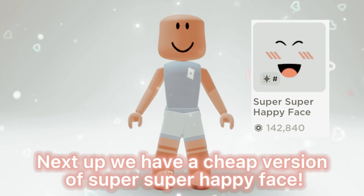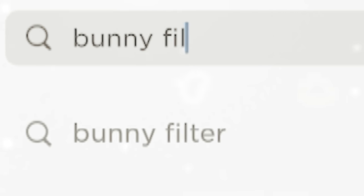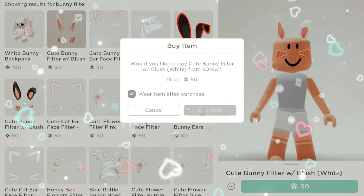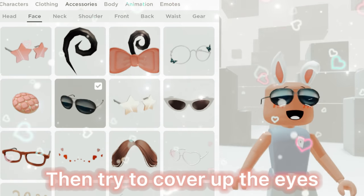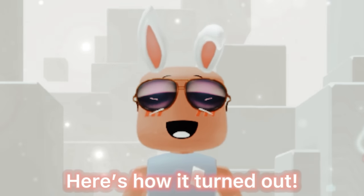Next up we have a cheap version of Super Super Happy Face. Let's try it. First, search up Bunny Filter and buy the white or black one — I'm going to go for white. Now buy this face, then try to cover up the eyes with bangs or glasses. Here's how it turned out.